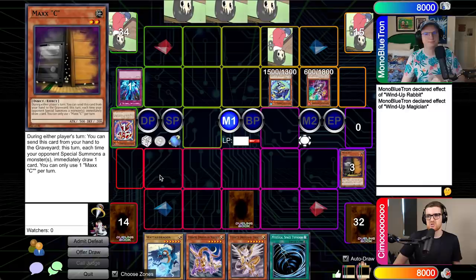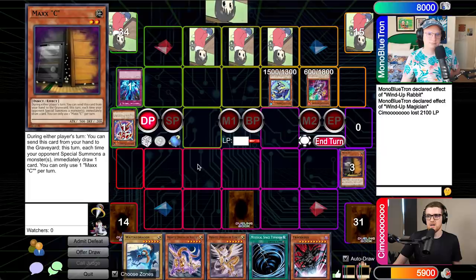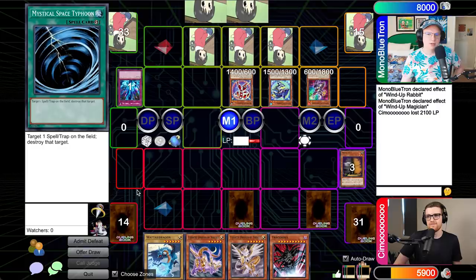I want to give you more cards. Sitting on Magician and Shark doesn't exactly seem ideal though. I'll get in for 600 and 1500. I'll take 2100 in total. Second main — I will set two and pass the turn back to you. A lot of back row. I'll draw. Go to main one. This is interesting. I will set one and throw it to you. Stand by — my guy returns.